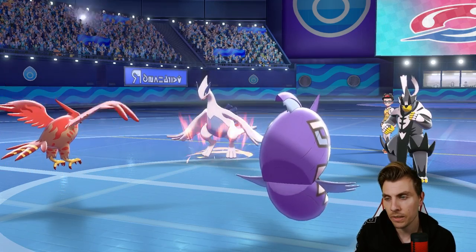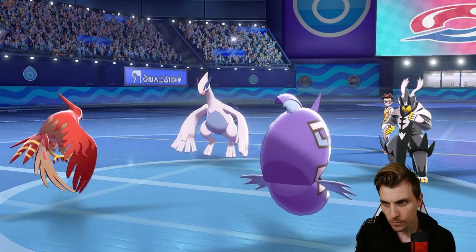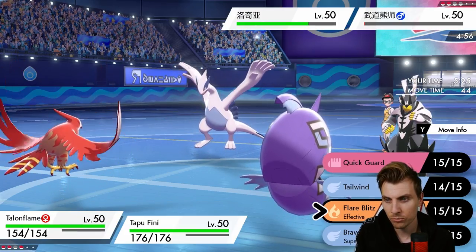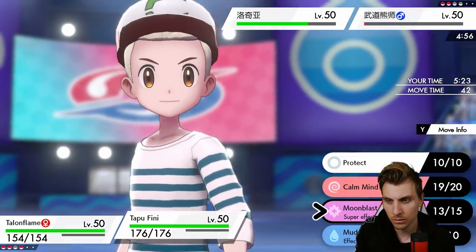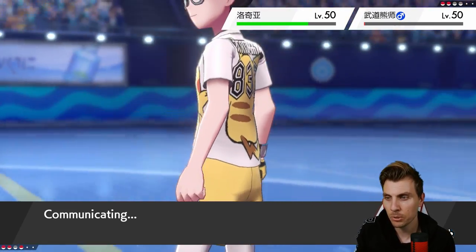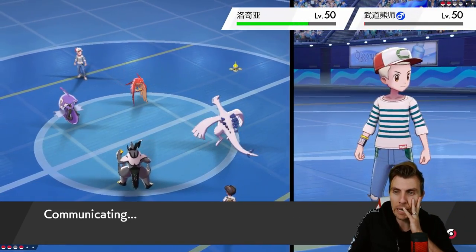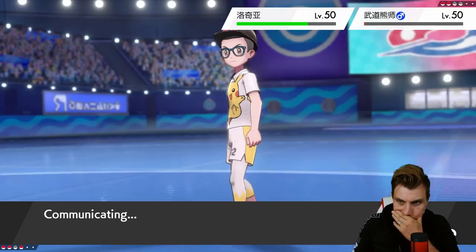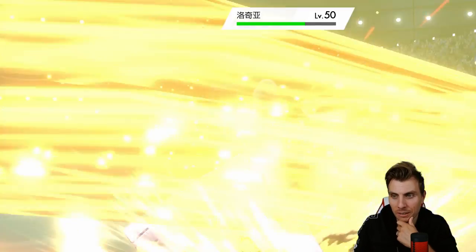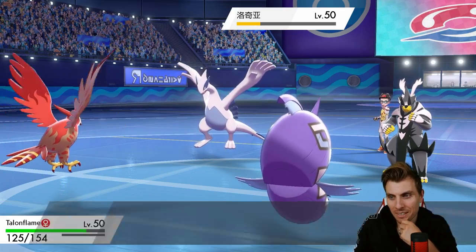The switch thing is a bit more tricky as we get the Tailwind up — it means Tapu Fini will be able to outspeed Urshifu this next turn. We see a Calm Mind from Lugia, which means Talonflame can get a Brave Bird off into Lugia. With the Sharp Beak it should do a bit more damage, which is useful. I don't expect Lugia to have Protect — I don't think it ever has room for it.